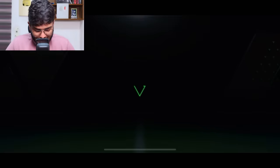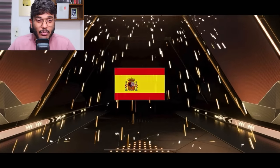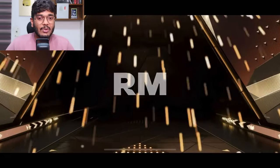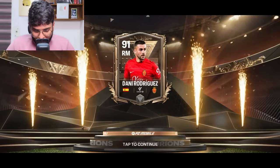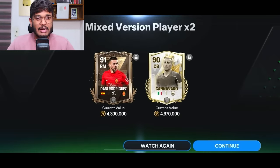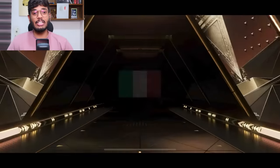Now the main section: the first 92 to 97 exchange. It's a Spain walkout, right mid - Danny Rodriguez. That's always bad. We also got Canavaro. Not the best pack. Moving to the second exchange - it's an Italy player, left back, actually center back from Torino FC. That's Liter. Another L pack.